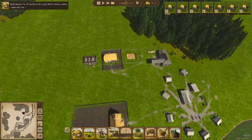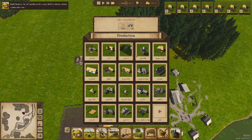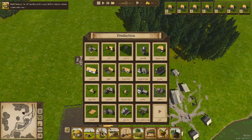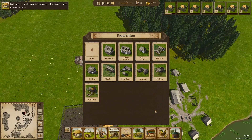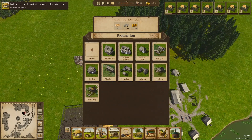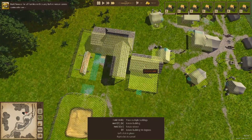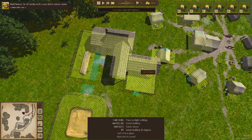While these houses are being built, I can start getting some more production things going. These are all the production buildings we can build - there's a next tab as well. You've got fishing, salt works, oil workshop which uses sunflowers to make sunflower oil, and the thatchery which we're actually going to build after all the houses are done. The thatchery will create thatch so we can build more houses.